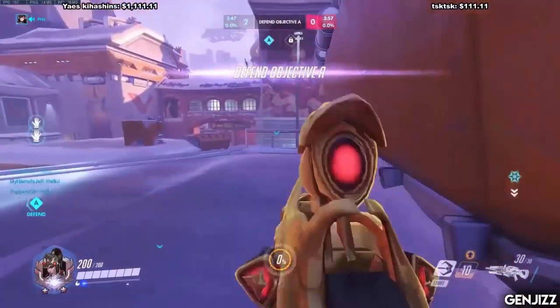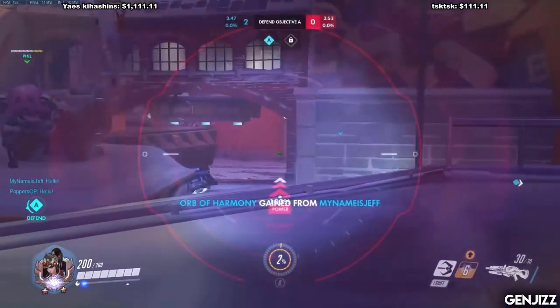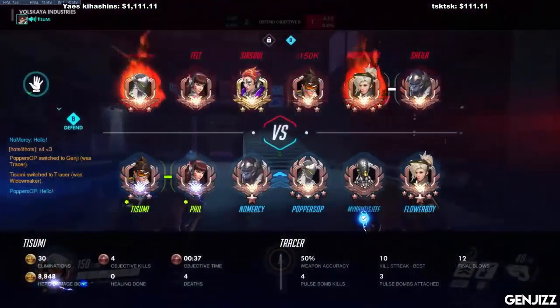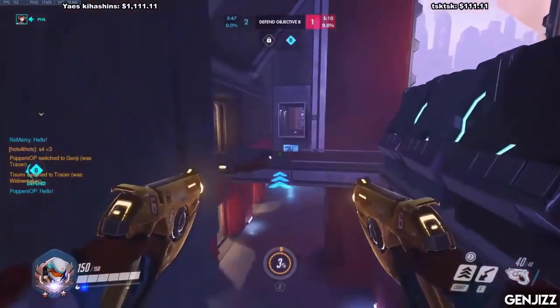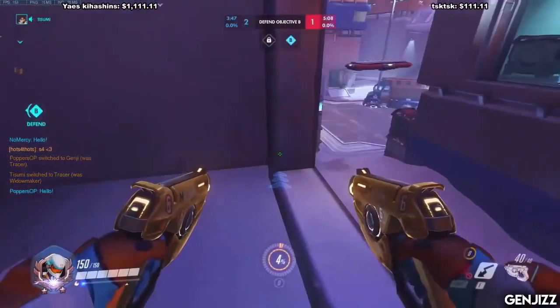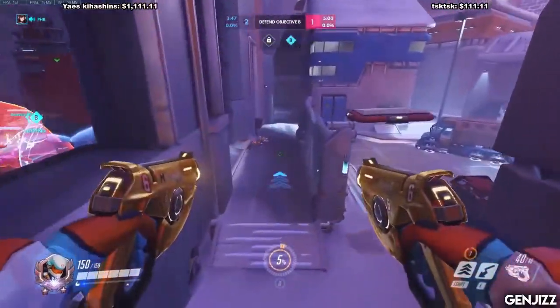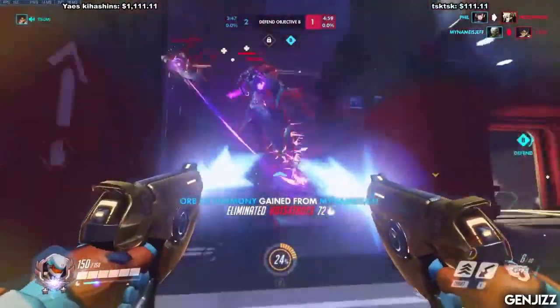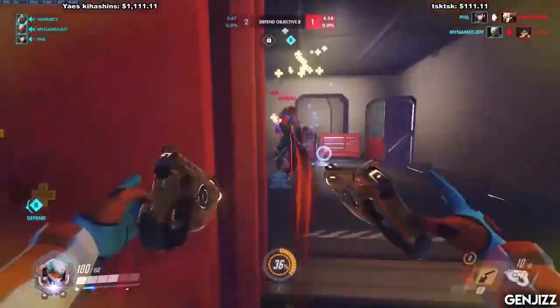One final thing - of course focus the supports when you can get to them, and also make sure to hit the enemy tanks if you're next to them and there's nothing else you're doing. Right there we saw on defense he went to Widowmaker, but we're talking about Tracer here. He did that because on first point on this map, the map's just too far away - Tracer really just can't get to the enemy backline because they're way too squished up. And that's just how it goes - sometimes you might want to switch off this character in those situations.